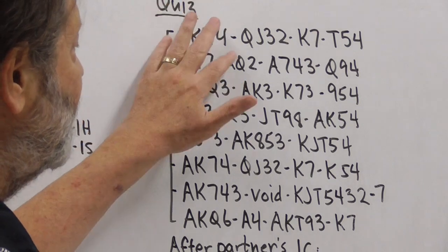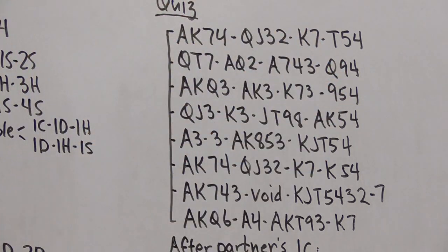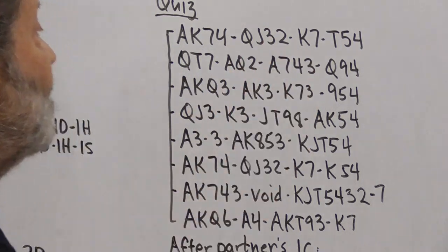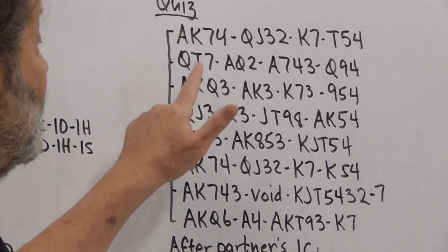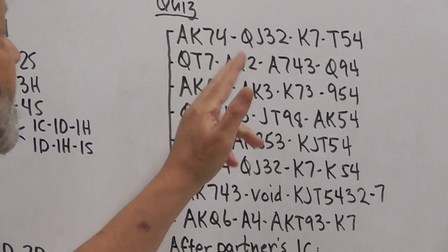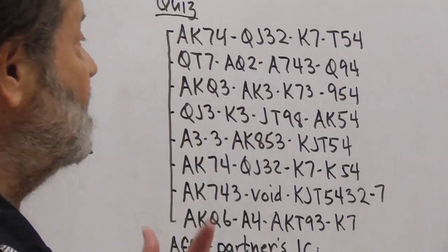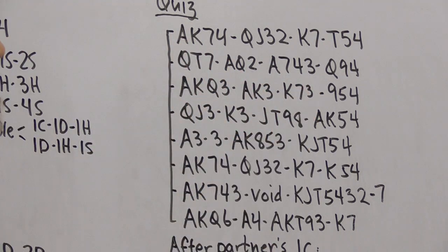The second hand has 14 high-card points — not quite enough for a one no-trump opening bid and no five-card major, so we open the longer minor, which this time is one diamond. The third hand has 19 points — too strong for a one no-trump opening bid and not strong enough for a two no-trump opening bid — so we open a minor. With equal-length three-card suits, we open one club.